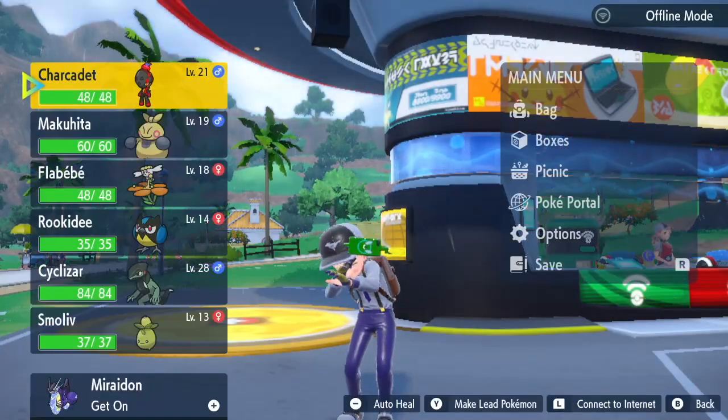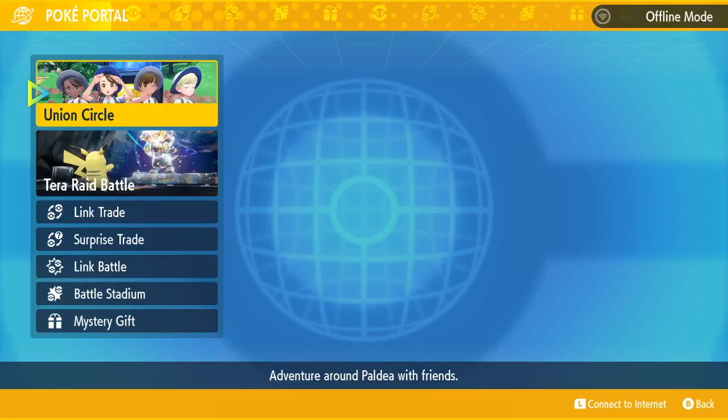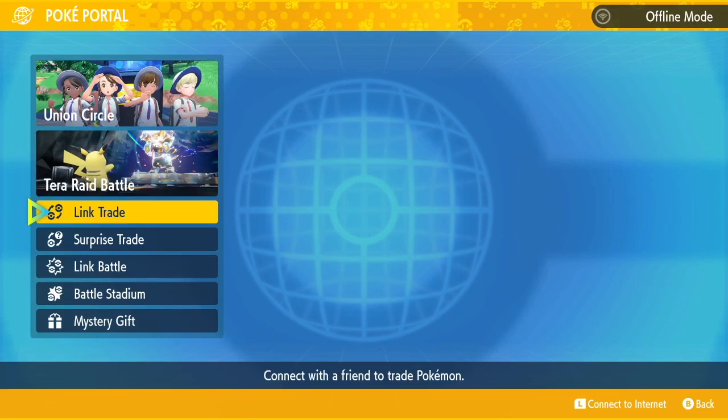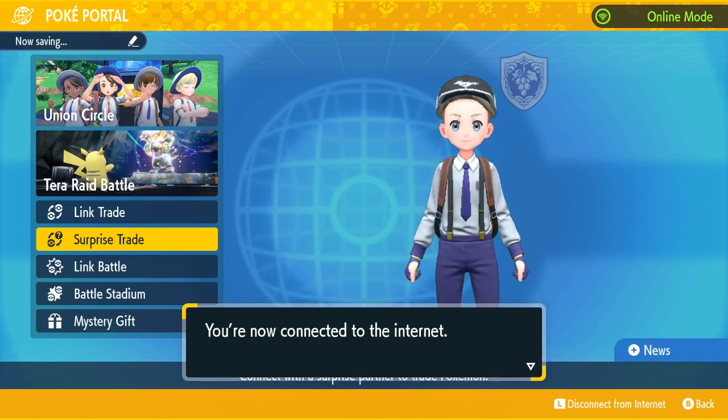Open your menu with the X button, go across to the right and select PokéPortal. When this loads up you'll have a list of things on the left-hand side and you want to go down to the Surprise Trade option. Click that and it will ask you to connect to the internet and it will also save your game.